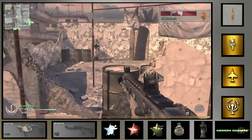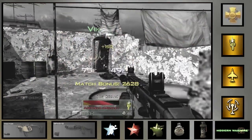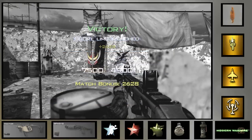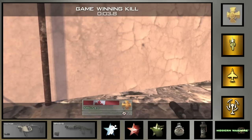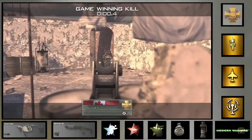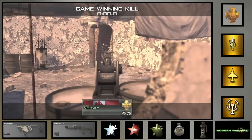It was a beast close range but its damage dropped to 10 long range, which seems kind of fair even if it was a little unbalanced. I think SMGs should be really powerful close range, decent medium range, and useless long range.